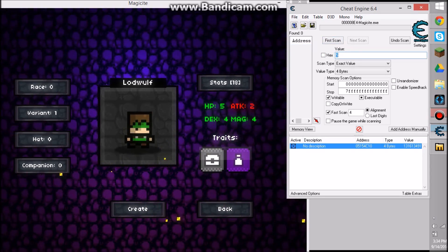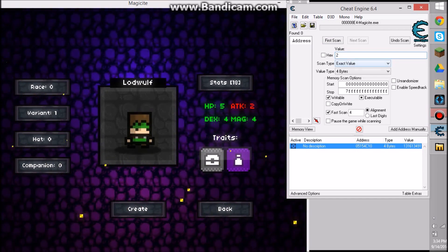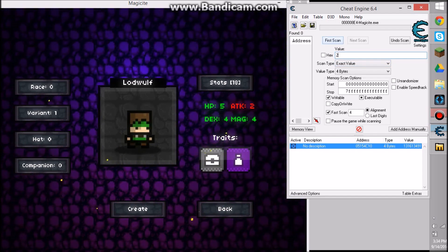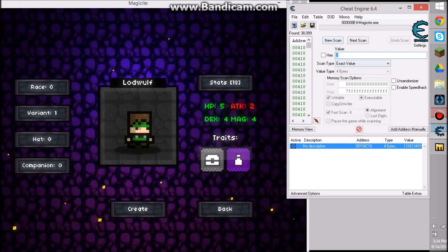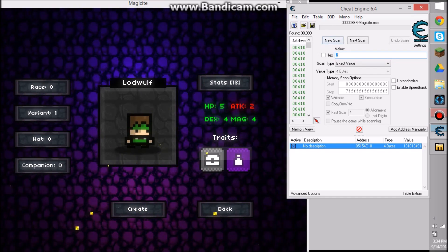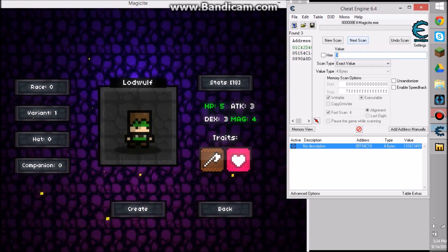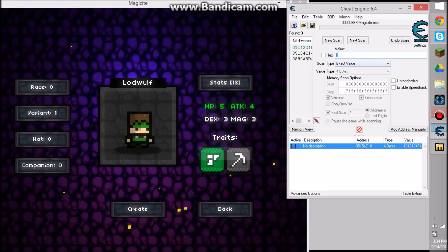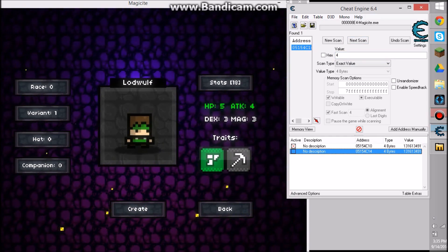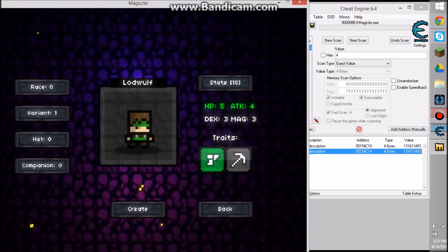After you've done that, you're practically done. But if you want a more hardcore gaming experience where you don't die, I prefer getting your attack up too. You click the same thing you did for the HP. Get hit, put the new number in, click Next Scan — you get the idea. Keep clicking until there's only one address left, choose it, change it to whatever you want, and hit Active.